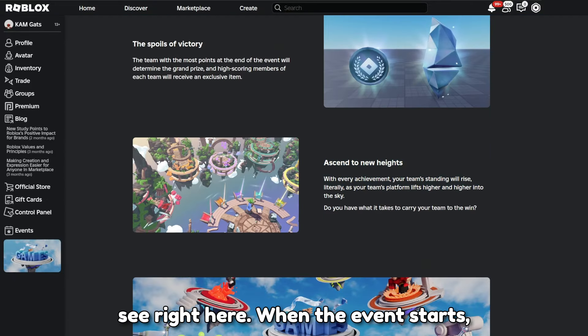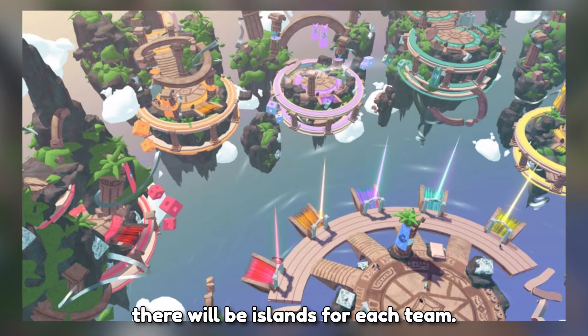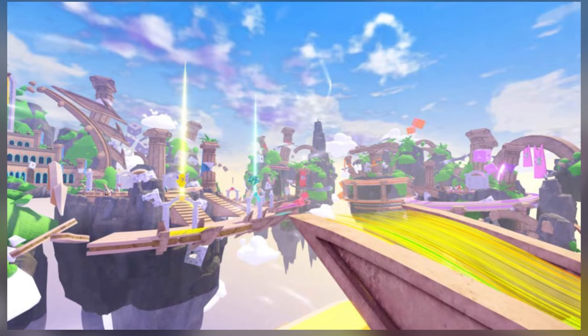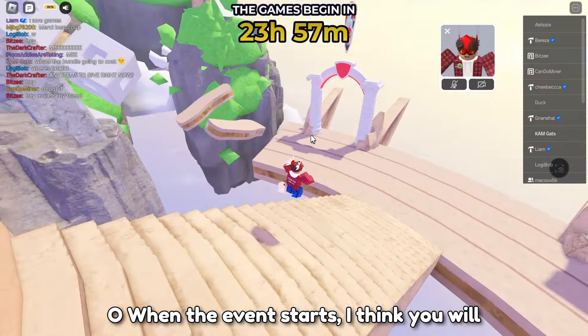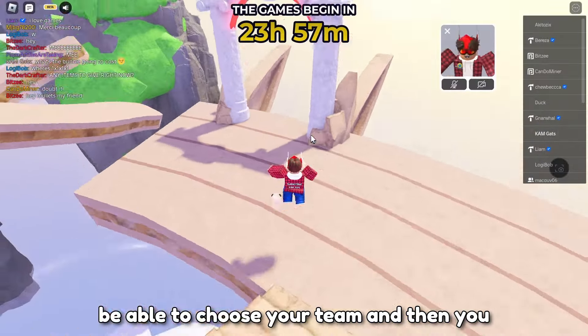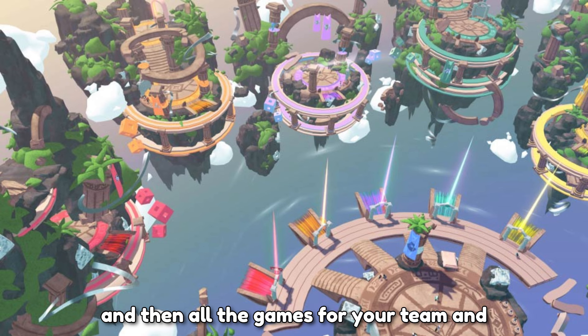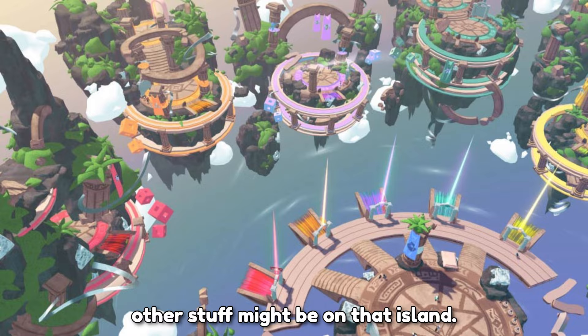As we can see right here, when the event starts there will be islands for each team. So when the event starts, I think you will be able to choose your team and then teleport over to your team's island. All the games for your team and other stuff might be on that island.